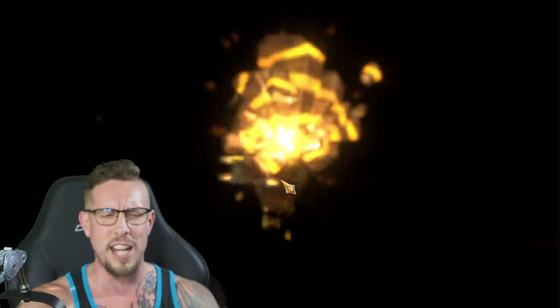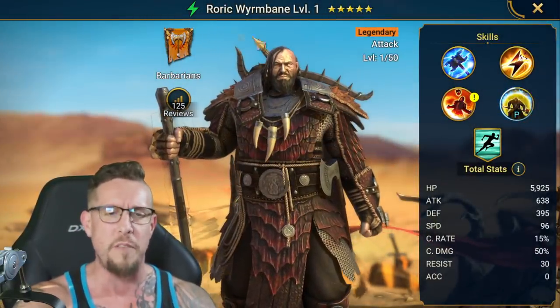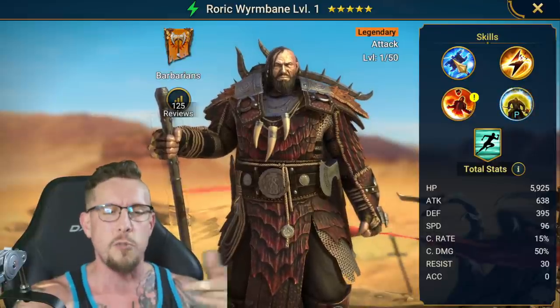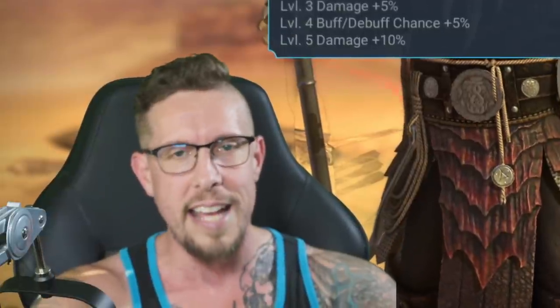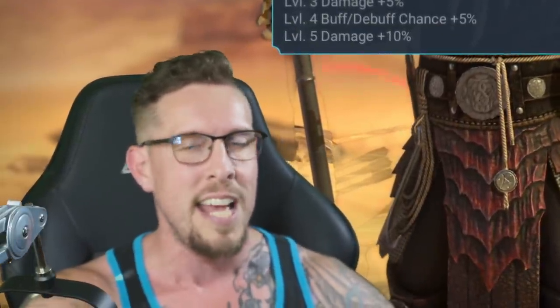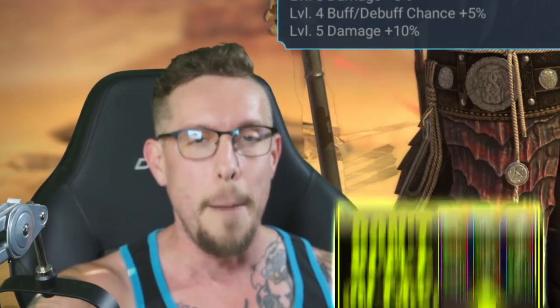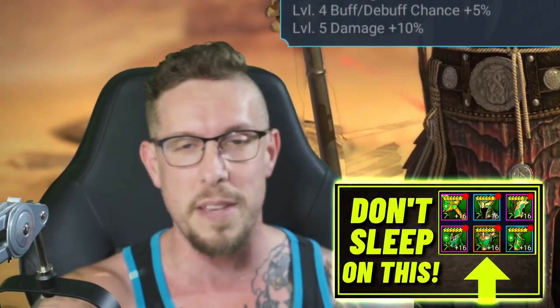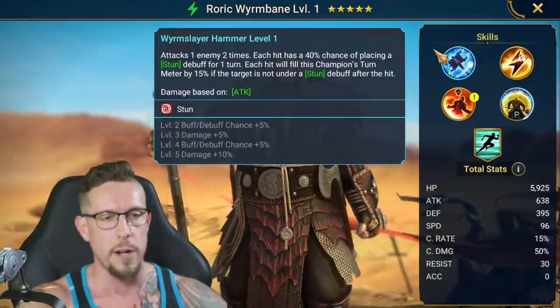Is he OP? Is he game changing? I don't know about that. He's a barbarian, obviously spirit affinity, single target nuker. Let's quickly go over his abilities, his skills, and then we'll go ahead and gear him out. I'm really excited to put this dude in a retaliation set. I just put a video out two days ago about retaliation and avenging in case you missed that video. I'm a big fan of those artifact sets and it's gonna be perfect for Rorik Wormbane.